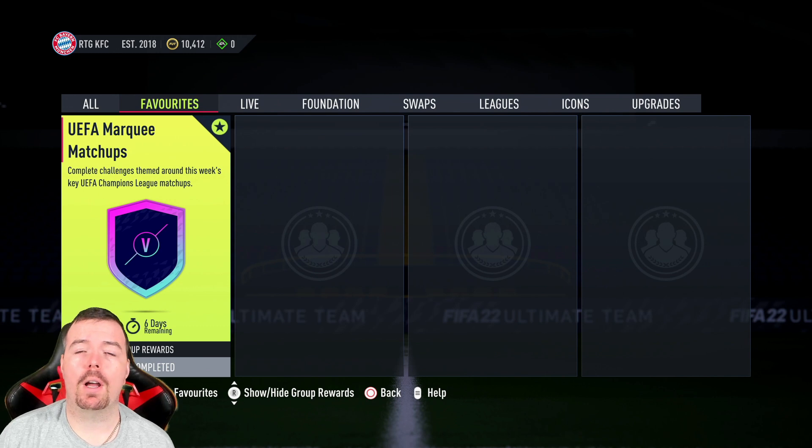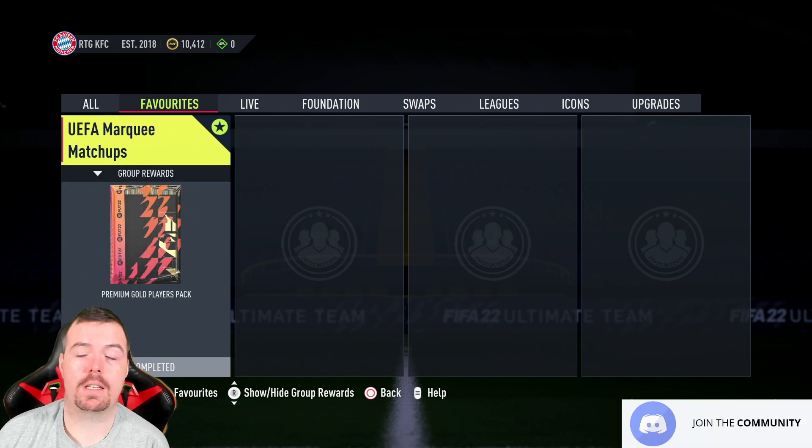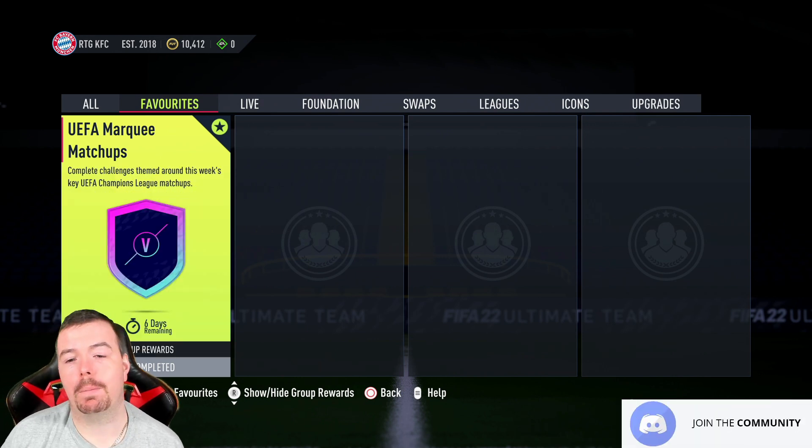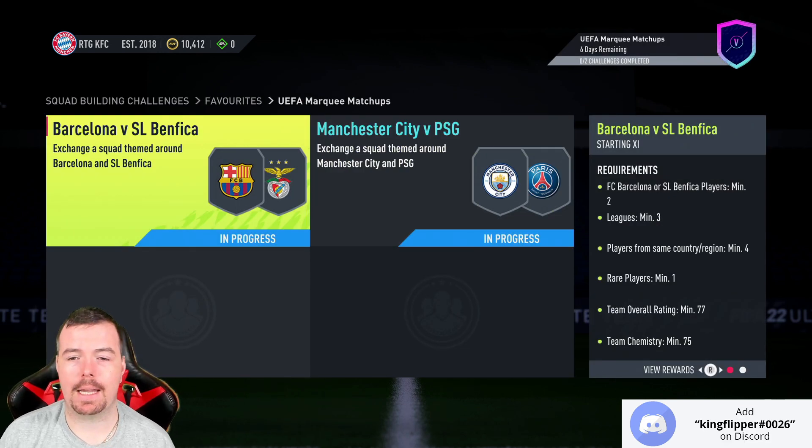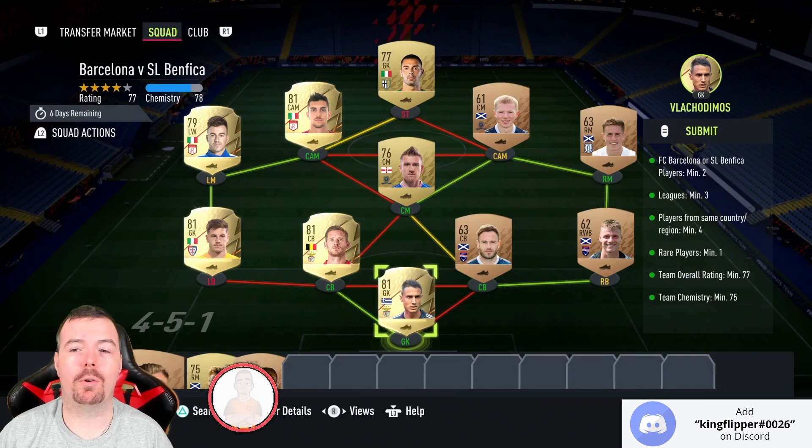Welcome to another UEFA Marquee Matchups episode. I'll try and get these done as quick and as cheap as possible for you. The main reward is a 25k pack, which is a premium gold players pack. There are two SBCs to do: Barcelona vs Benfica, and Man City vs PSG.